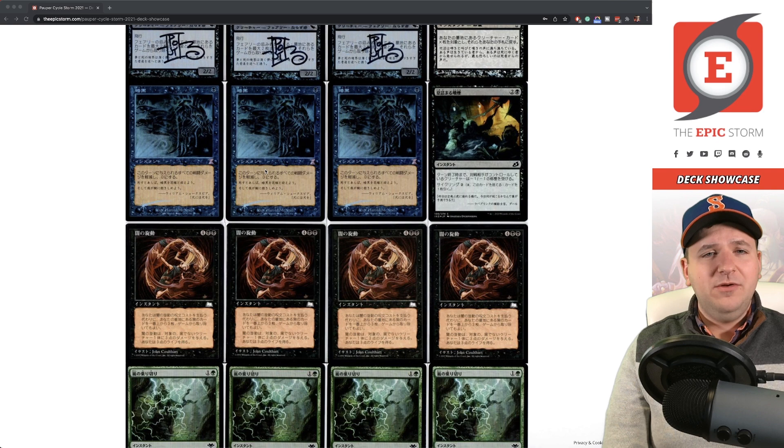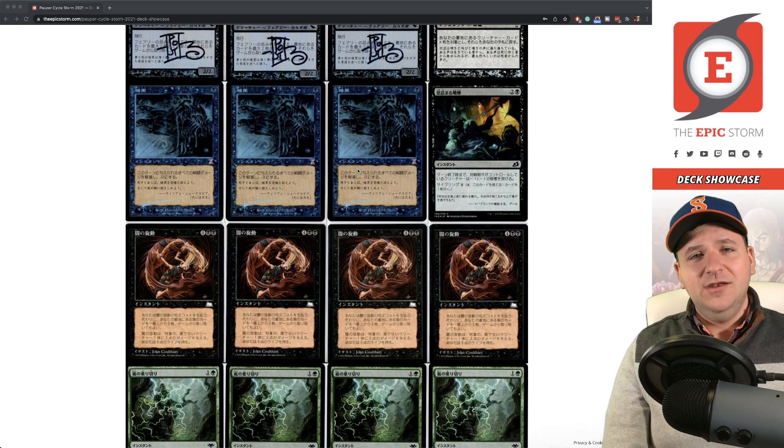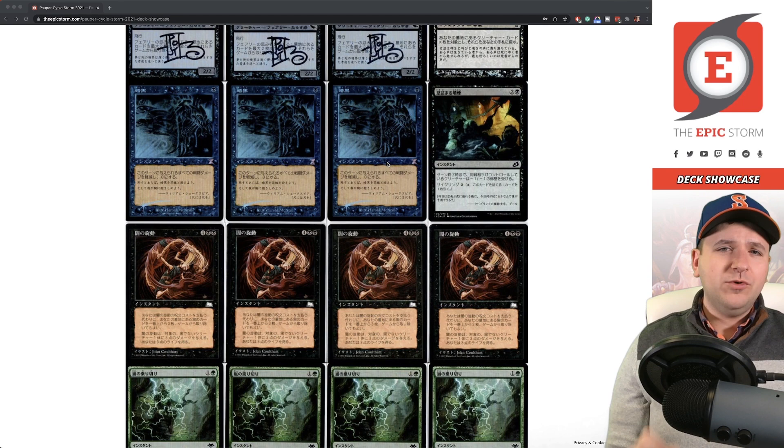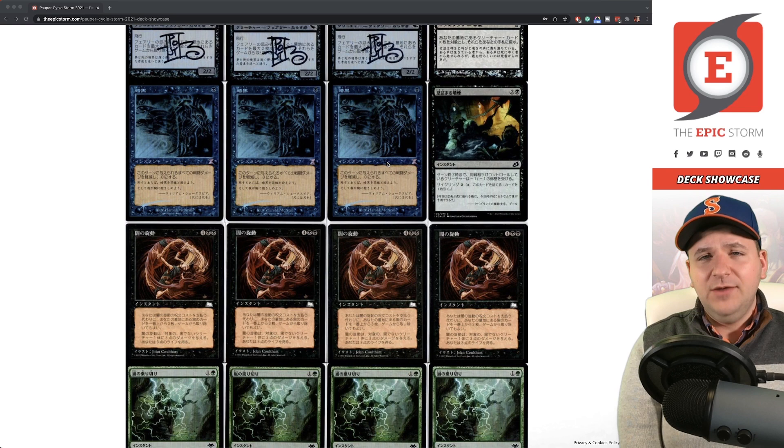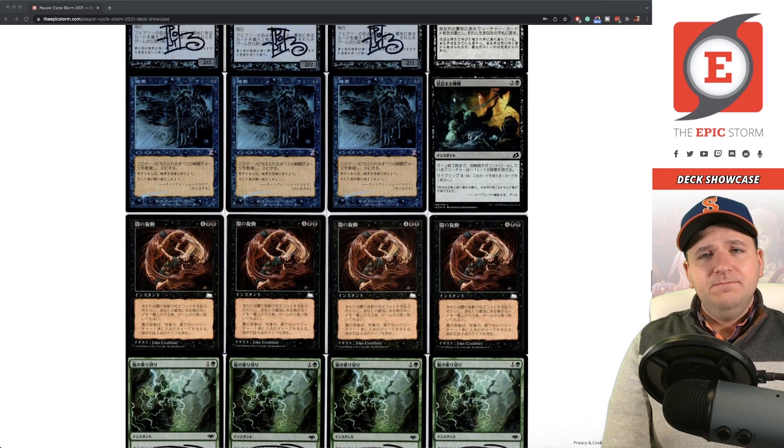Darkness — I'll be honest, I'm literally never getting these signed. Harold McNeill is not a great person, so that's all I'm going to say. Ideally, if Darkness ever gets reprinted with different art by a different artist, I'd get those and play them over these. My rule is traditionally first print Japanese foil, but I'd break that rule for Darkness if they get reprinted.